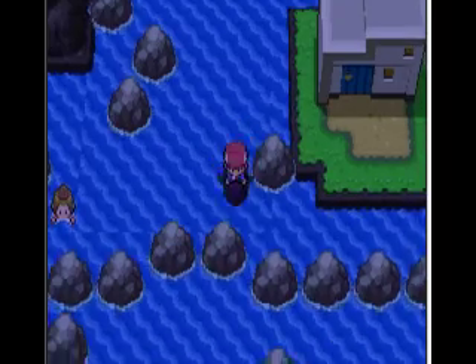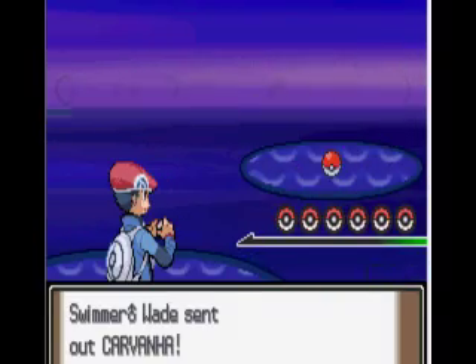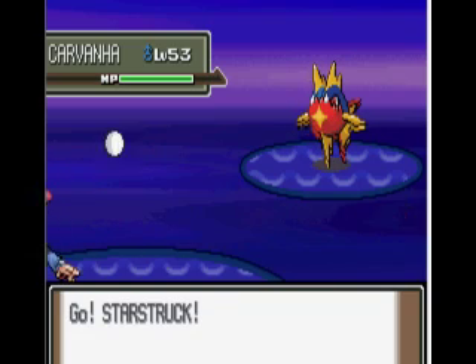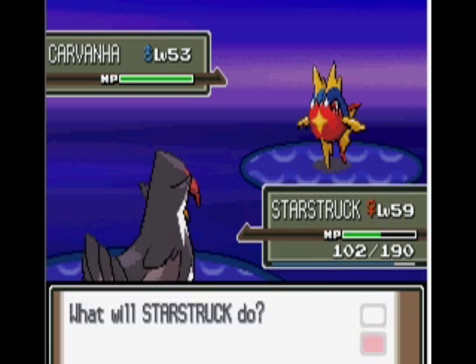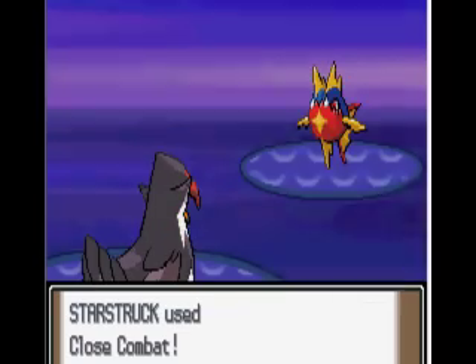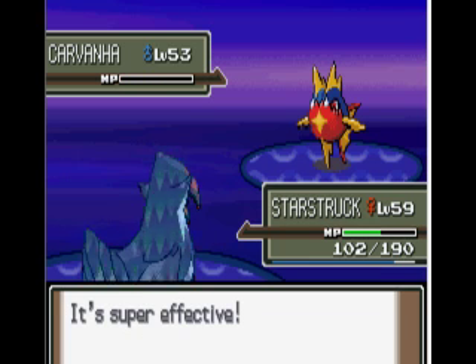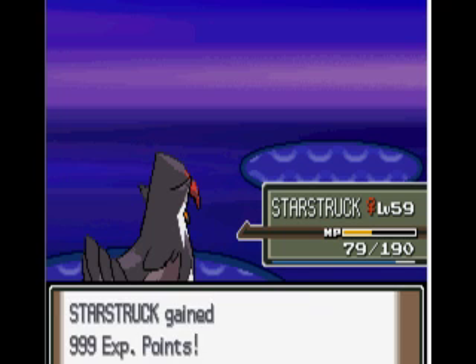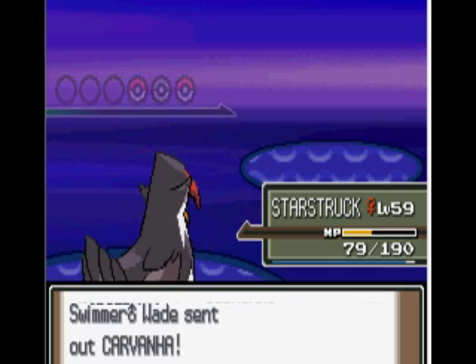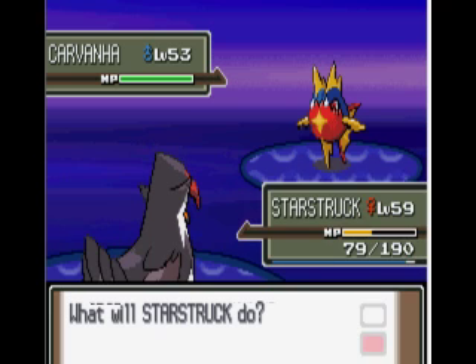So now we are going to - actually I want to battle this guy and then walk inside the house and save it. Oh no, it's a guy, I thought it was a girl. He has three Pokemon. I'll be able to finish this video in about 17 minutes. Give this guy a Close Combat and he will die. Another Carvanha - Carvanha - Carvonha - Carvonha. Wow, I thought it was Carvahana or something like that.